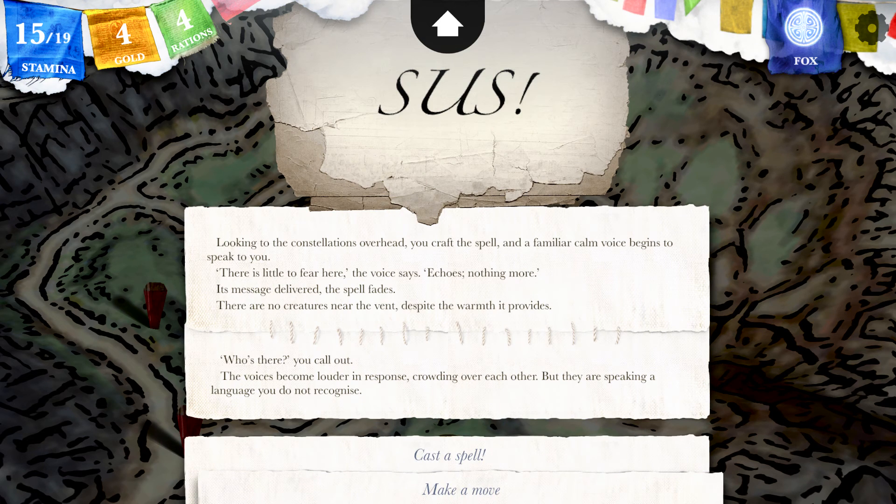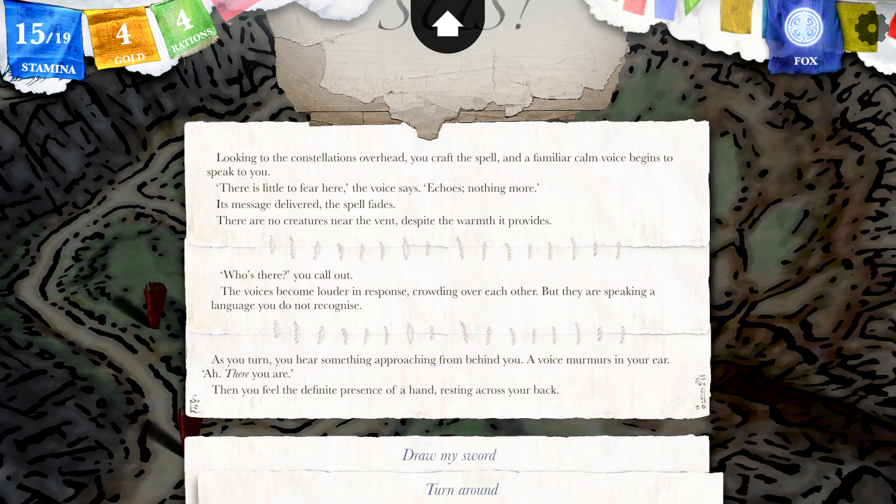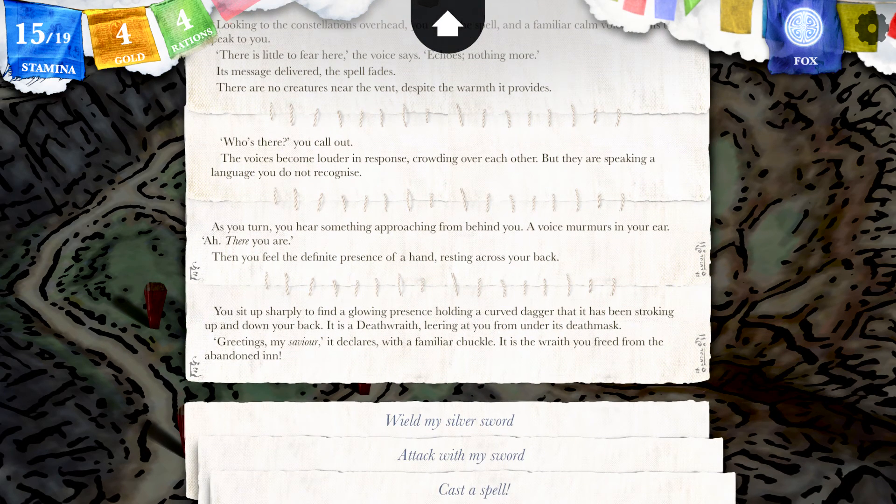'Who's there?' you call out. The voices become louder in response, crowding over each other, but they are speaking a language you do not recognize. I think we are done here. As you turn you hear something approaching from behind you — a voice murmurs in your ear: 'There you are!' Then you feel the fine presence of a hand resting across your back. You sit up sharply to find a glowing presence holding a curved dagger that has been stroking up and down your back. It is a Deathwraith, leering at you from under its death mask. 'Greetings, my savior!' it declares with a familiar chuckle — it is the Wraith from the abandoned inn.